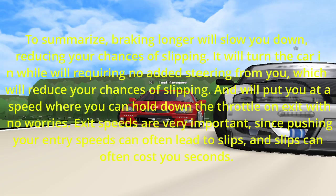To summarize: braking longer will slow you down, reducing your chances of slipping. It will turn the car in while requiring no added steering from you, which will also reduce your chances of slipping. And it will put you at a speed where you can hold down the throttle on exit with no worries.